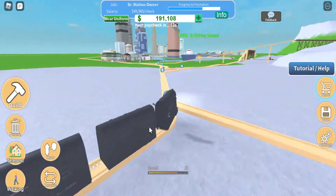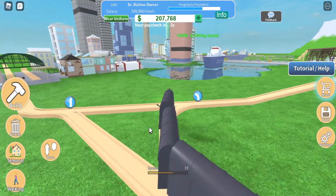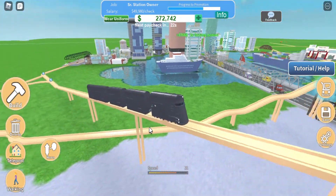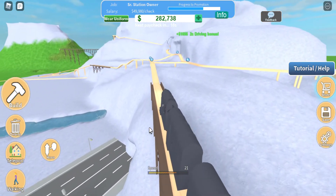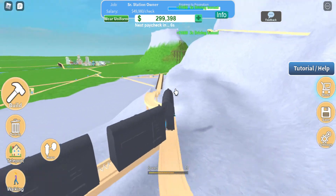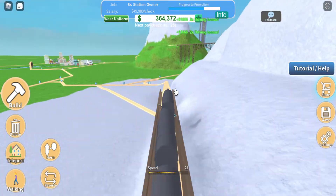This guy has built a whole entire city — you can see the skyscrapers over there. This is what I should probably be doing. He has a harbor with a boat, a bridge with all the cars on it, and a road leading up to the mountain. This is pretty nice; I do like this. Let's keep going straight.